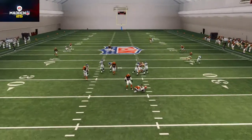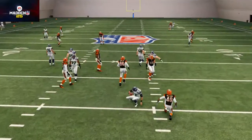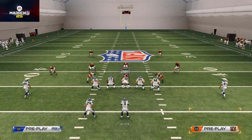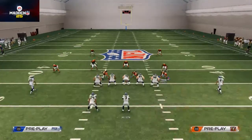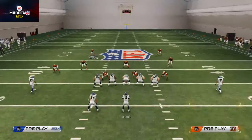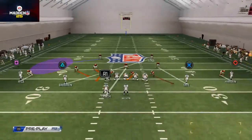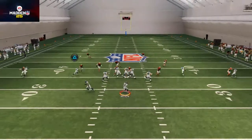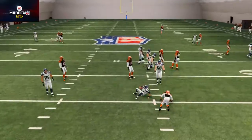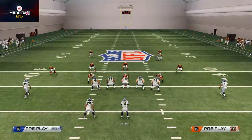You'll see we get that left side pressure off the gap — Sean Williams comes in pretty clean. Another thing to note about this blitz: you can actually put both defensive ends on contains if you wanted to. You'll see it still gives you gap pressure, B-gap pressure right off that left side — does a pretty nice job.